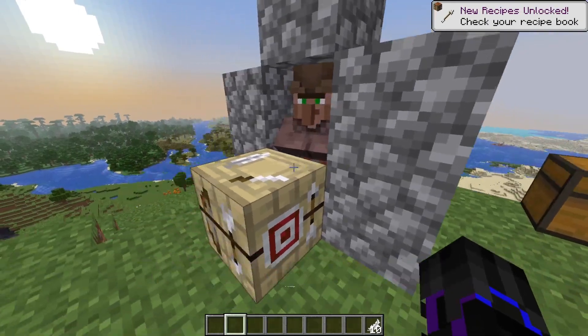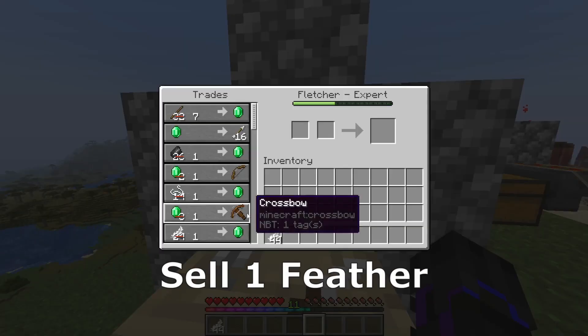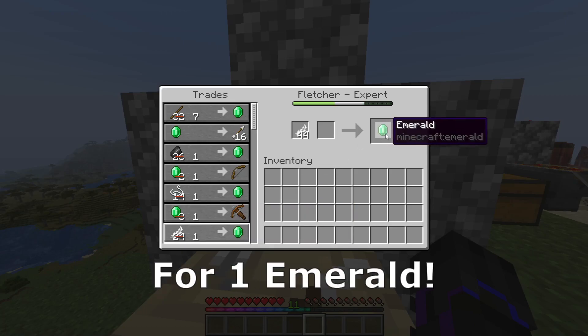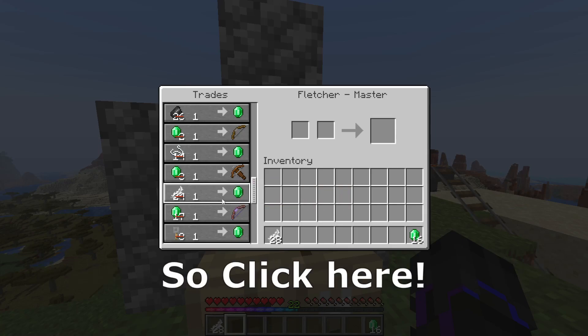Once the farm has started producing, take the feathers, bring a villager, and place a fletcher table in front of it. Sell one feather for one emerald. To get discounts, I'll leave a tutorial linked here — click here.